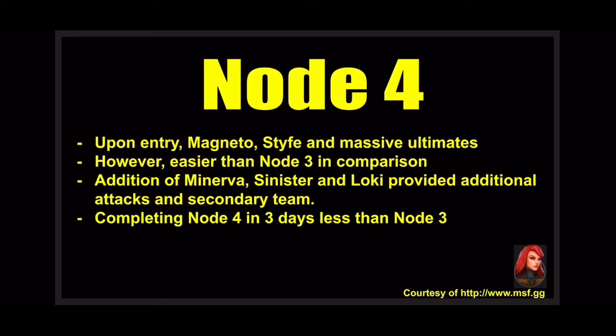I split teams into a first wave of five and a second wave of four characters. That strategy worked well and node 4 only took me 16 days — much better than node 3. Though node 4 actually has 10 to 15 million more total health than node 3, I dealt with it faster because of the Phoenix refreshes and the extra characters.